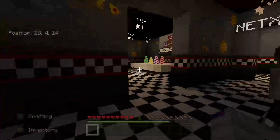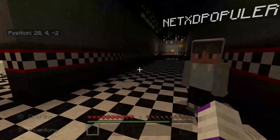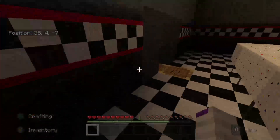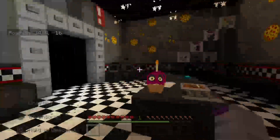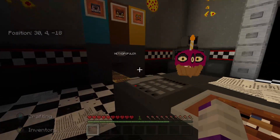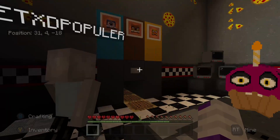These are just party rooms. There's nothing really special about them. These two party rooms right here, what makes them different from the other two is that they have a vent system inside. So this is basically another way for us to get into the office so we don't have to go through the front opening. I just prefer to use the vent. And there's a button on the vent door, or the vent opening per se, that you can use to...